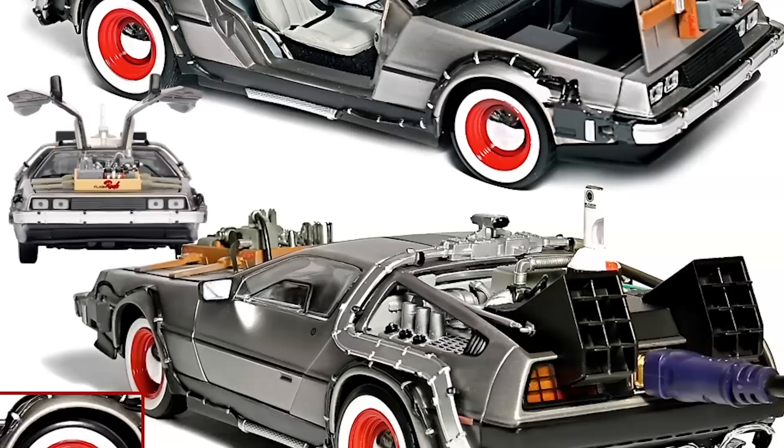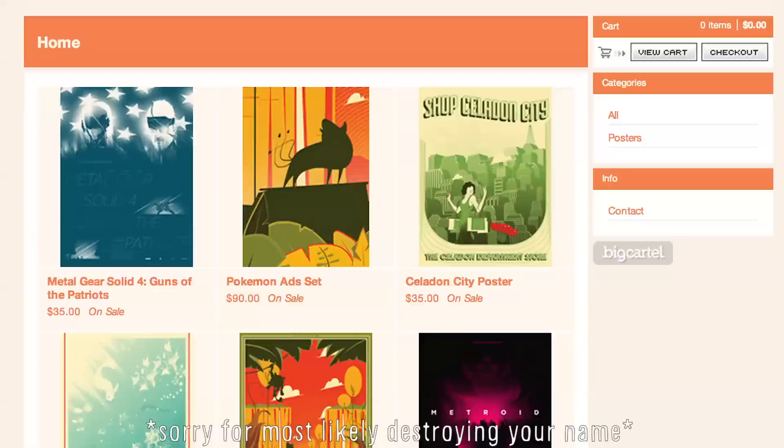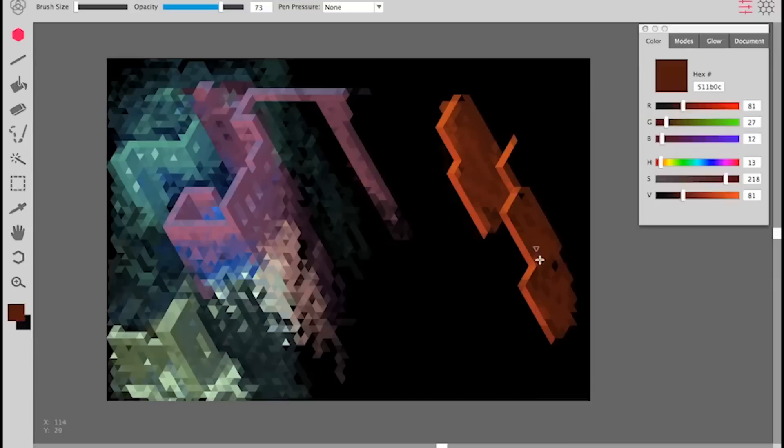Then celebrate by checking out these amazing video game posters by Marinko Milozewski. Or make your own work using Hexels — a free piece of software for Mac and Windows that lets you easily create really cool pixel art like this.